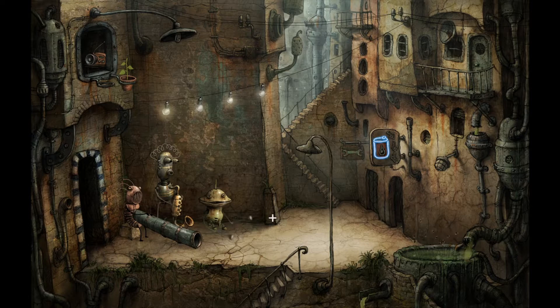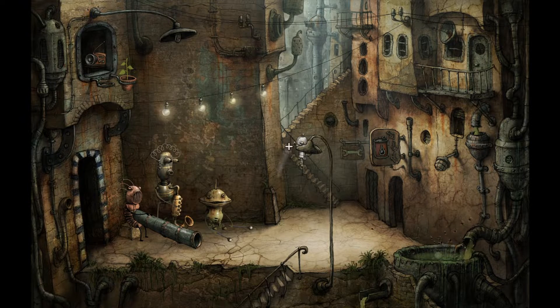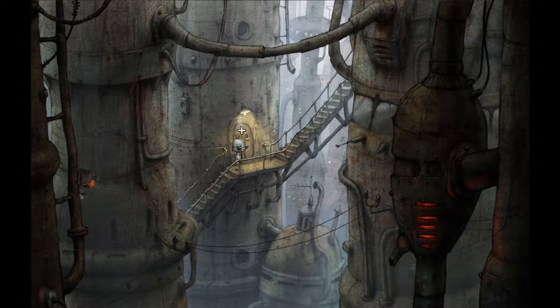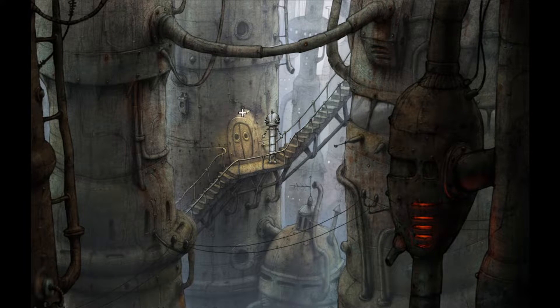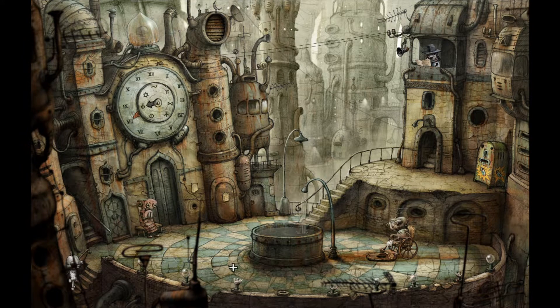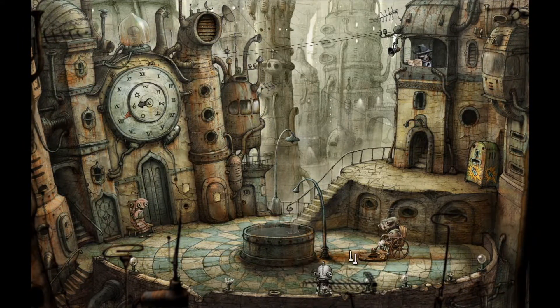Let's go back and get the oil to that robot. Up we go, up the stairs, and up to the next area with the door we cannot yet open. We cannot go up the stairs when we are really, really short - that's a shame. There's also an area up here that we can probably go to, but not right now.